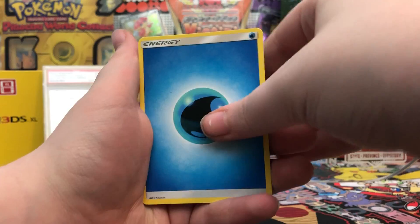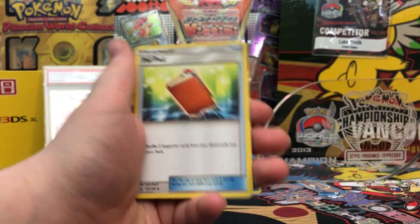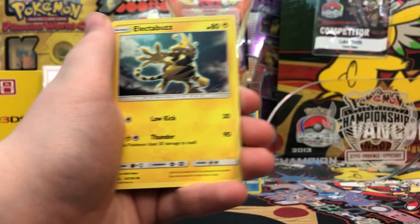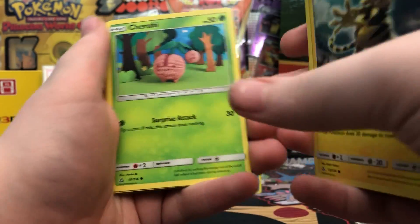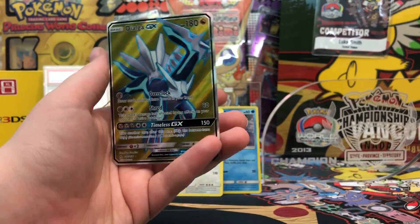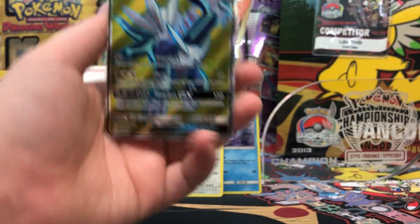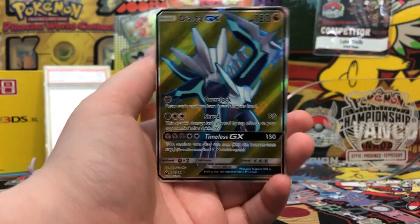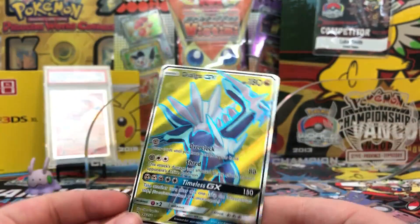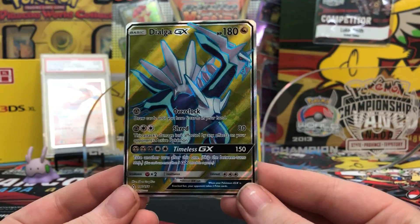We got a Water Energy, Driftblim, Poipole, Spiritomb, Cosmog, Turtwig, Electabuzz, Cherubi, Glamio, Reverse Cosmoem, and - oh my god - first three pack, we pulled a Full Art Dialga GX!